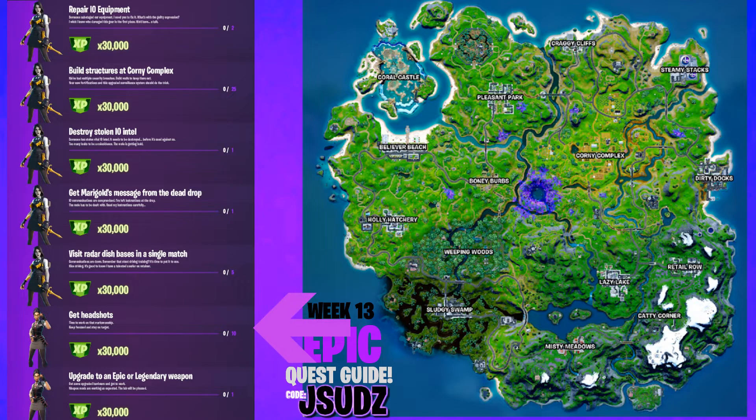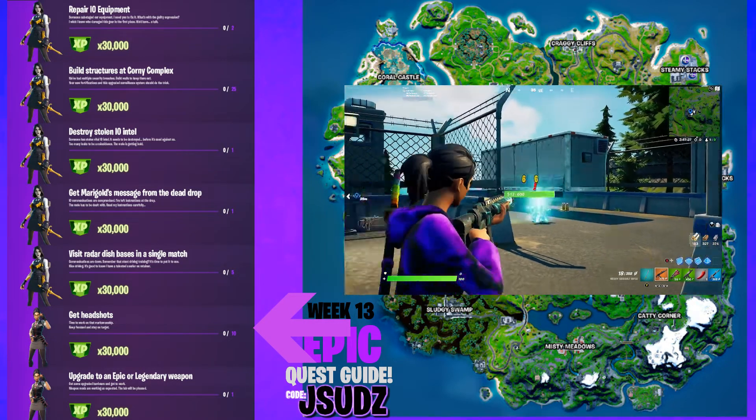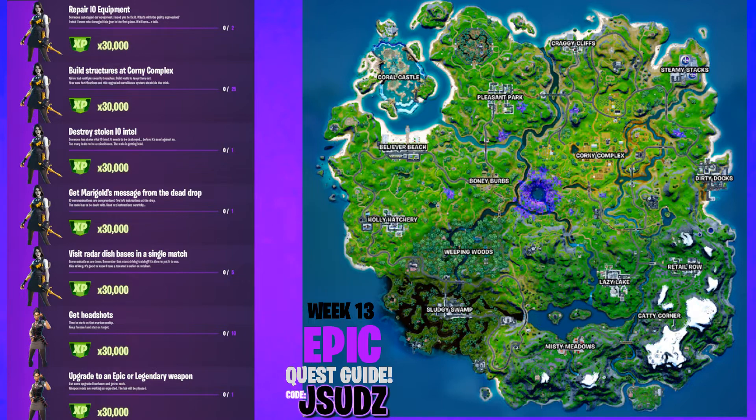Another simple one for this one guys — it's just get headshots. I recommend going somewhere where you know that there's trespassers, IO guards, or you can even do it in Team Rumble guys. You need to get ten headshots and once you've done that one we are on to the last challenge.